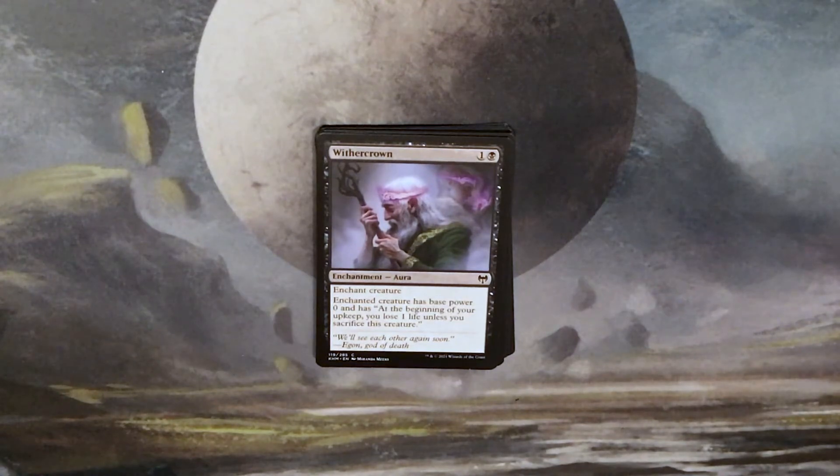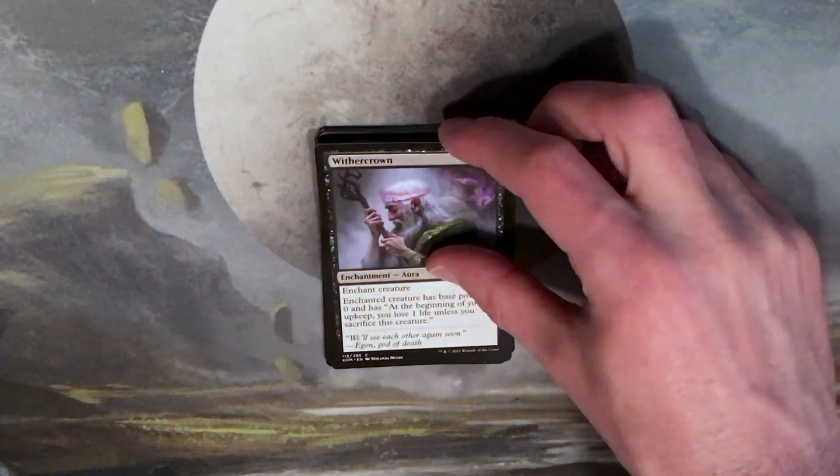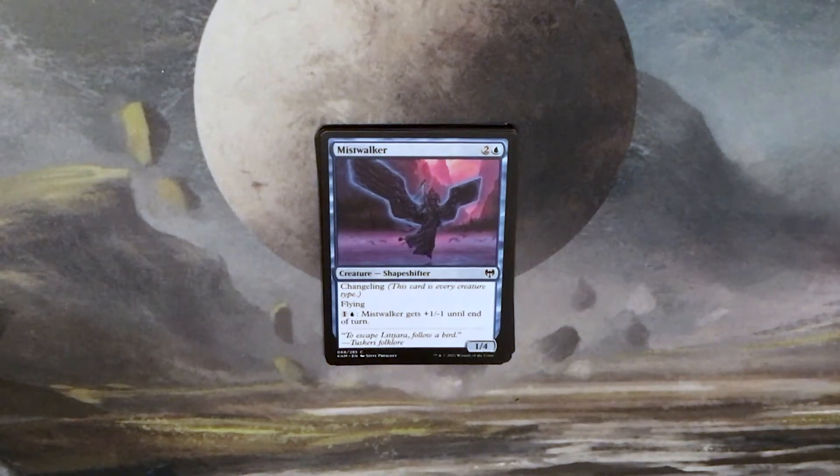Withercrown: one and a black for an enchantment aura. Enchant creature has base power zero, and at the beginning of your upkeep, you lose one life unless you sacrifice this creature. 'We'll see each other again soon.' — Egon, god of death. Mistwalker: two and a blue for a 1/4 creature, shapeshifter with changeling — every creature type. Has flying, and you can pay one and a blue: Mistwalker gets +1/-1 until end of turn. 'To escape Litjara, follow a bird.' Scary folklore.